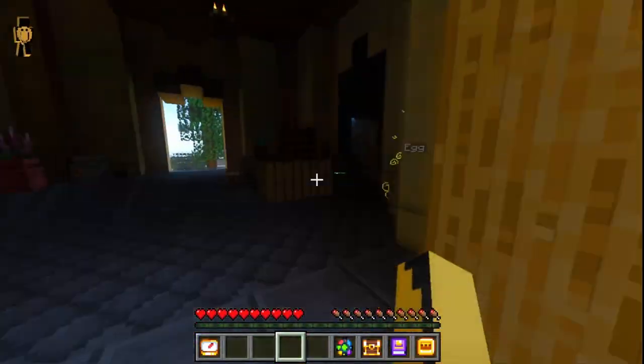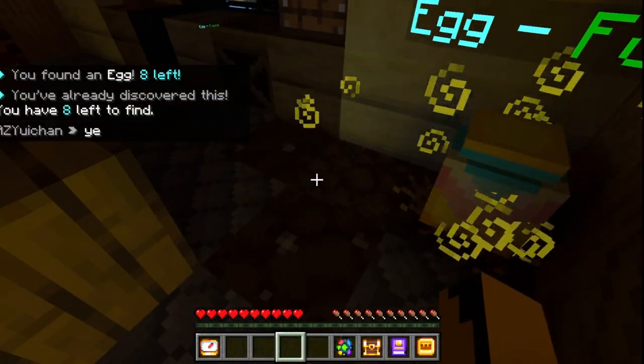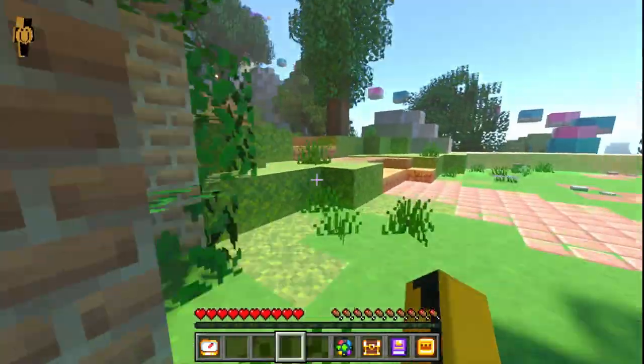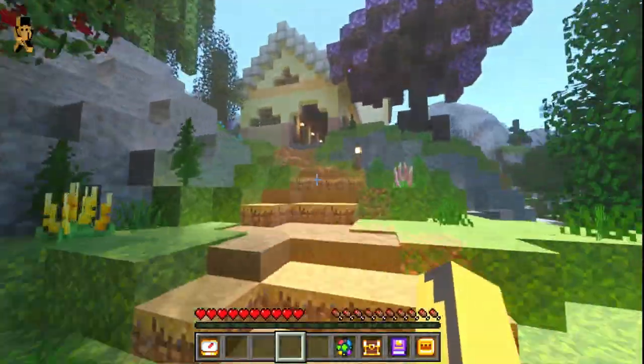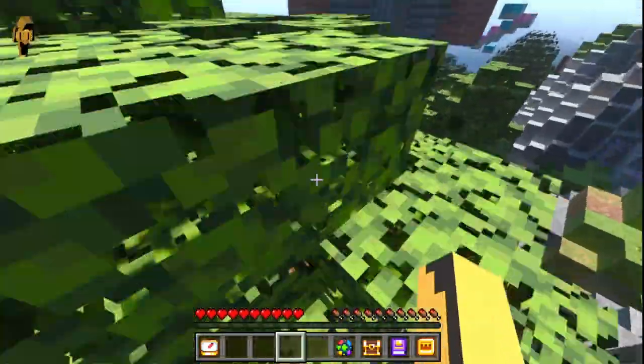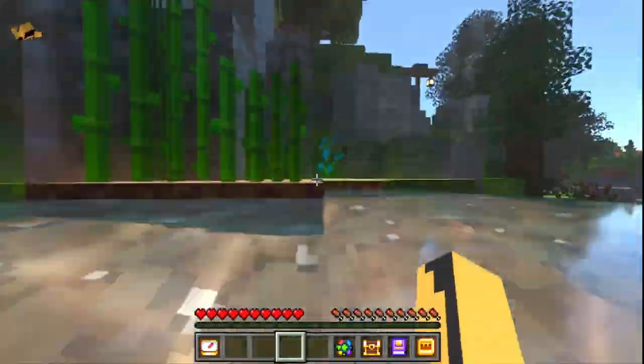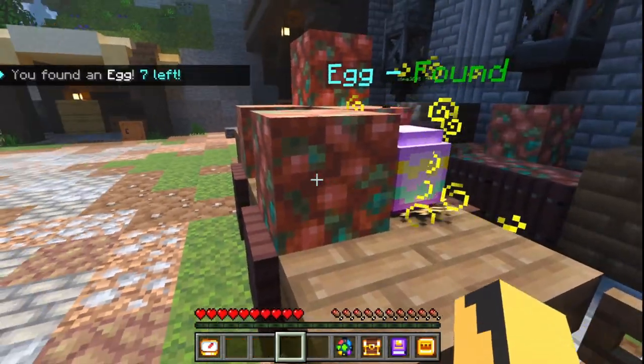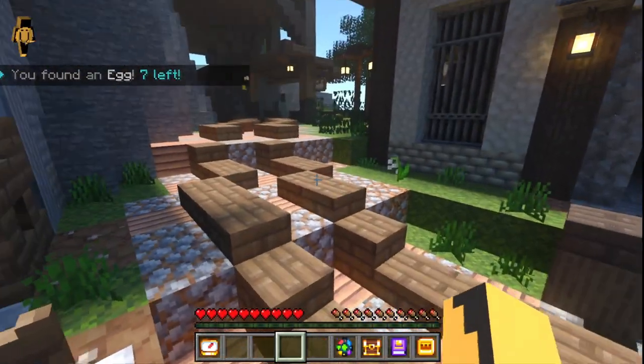After that, go this way and you'll find this big tower where your 16th egg will be. From there, go down this path around the building, up this path through this little cottage and through this tree. You swim down here and go past all of this place into this little village where your next egg will be.